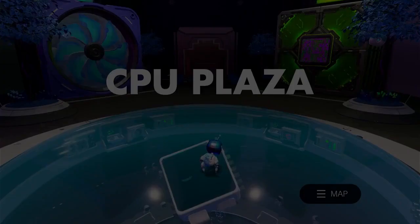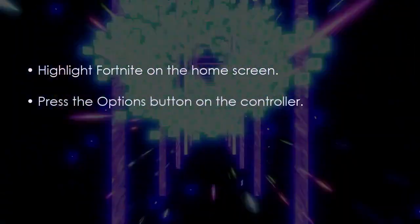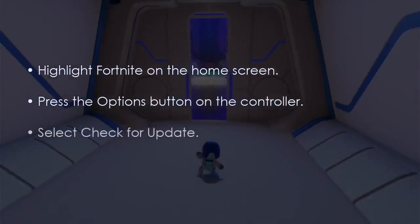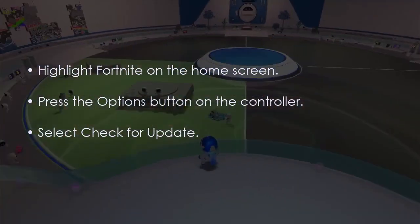Now the next step is to manually check for updates. Highlight Fortnite on the home screen, press Options on the controller, then select Check for Update. You are good to go — that's it!